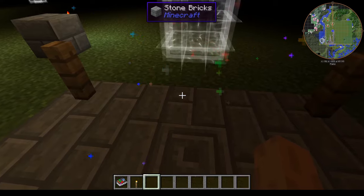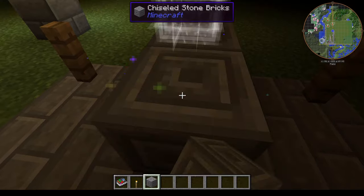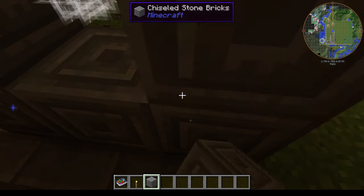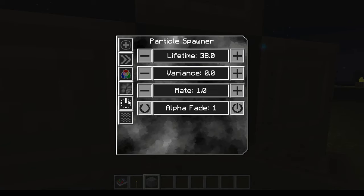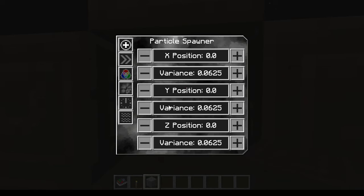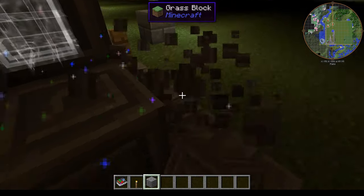There's also collision. Turning that on means the particles will stop when they hit a block. Without collision they fly straight through blocks, but with collision on they now stop at the block surface and only fly out of any open holes.